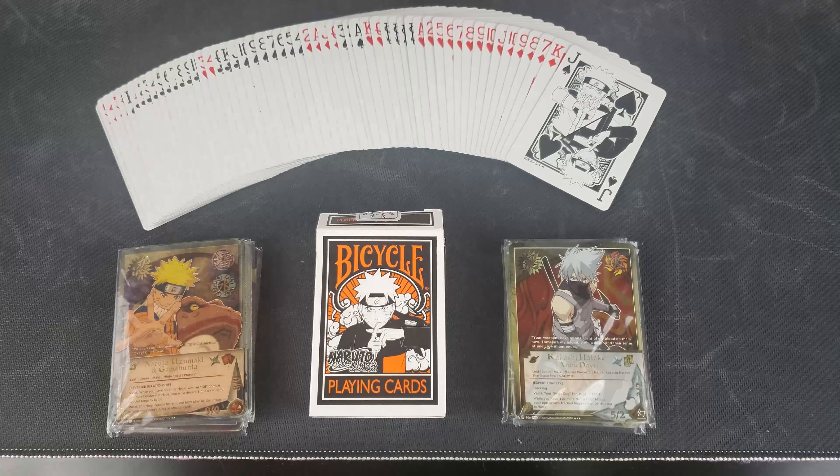And then some more symbols — Sharingan eyes, Byakugan eyes. And then to the Hearts — you're going to have Hidan and Kakuzu, and good old mom and pop of Naruto. My favorite card, the Jack of Hearts, is going to have one of my favorite characters, Kakashi — young and old.